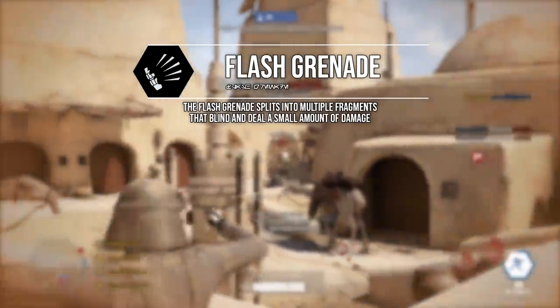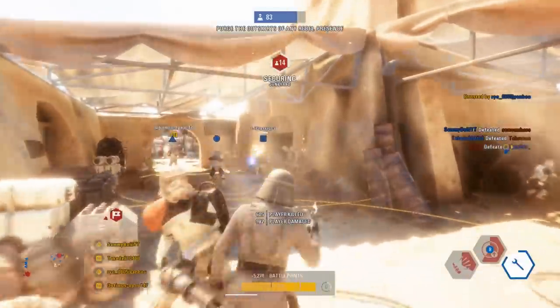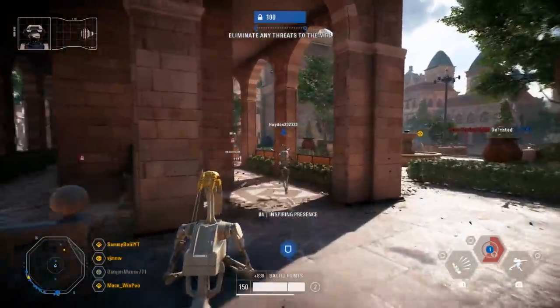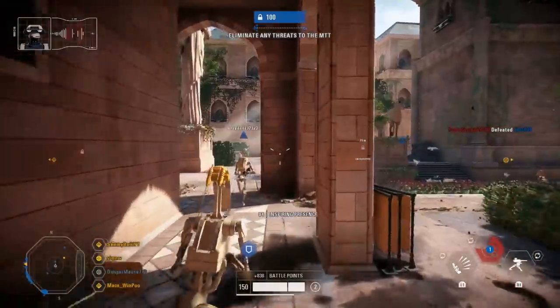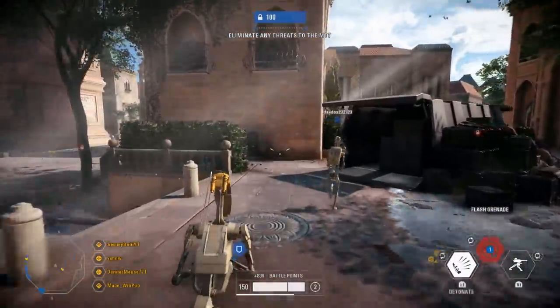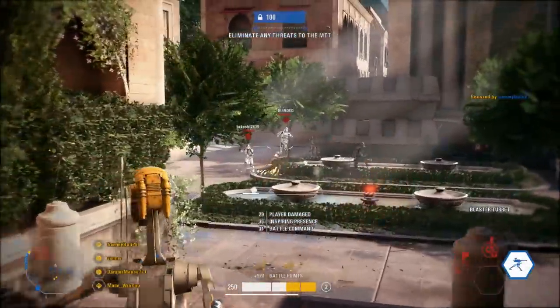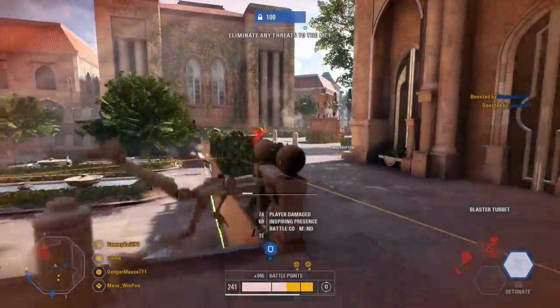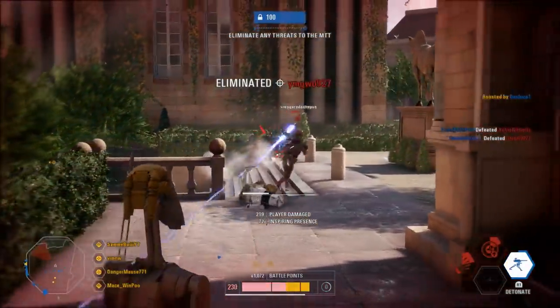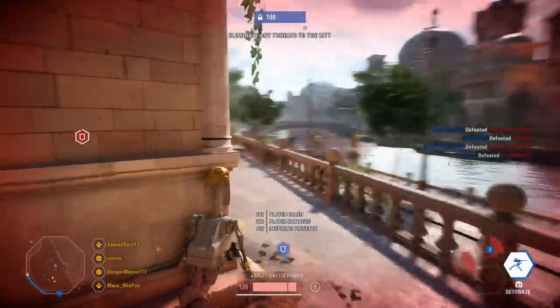Their L1 ability is the flash grenade, which will blind enemies on detonation and without any cards equipped will deal roughly 50 to 60 damage depending on how close it is when it explodes. Once you press L1 and throw it, it can be detonated on command using L1 again, so you can blow it early or late to make it a little bit more successful.